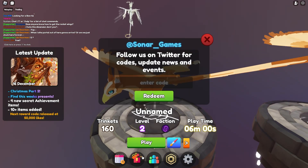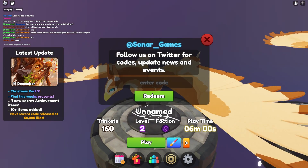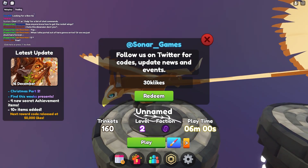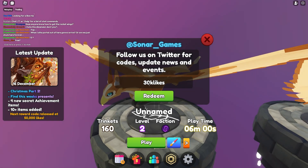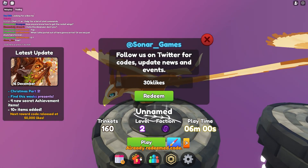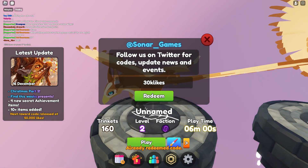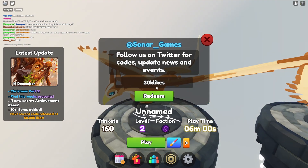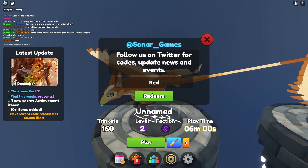The next code is actually my previous code that I used in this game, and it actually gives you a legendary accessory. The code is 30k likes. Please try it out, maybe it's still working. I already redeemed that code — it's still working guys! This code gives you a paintbrush trail wingspan, a legendary accessory. It's legendary guys, you must redeem this code right now, super amazing!